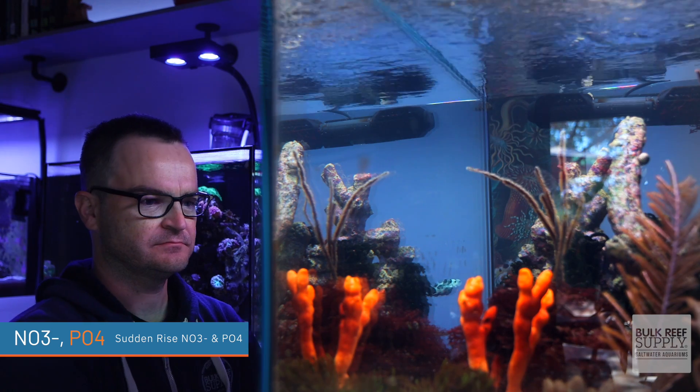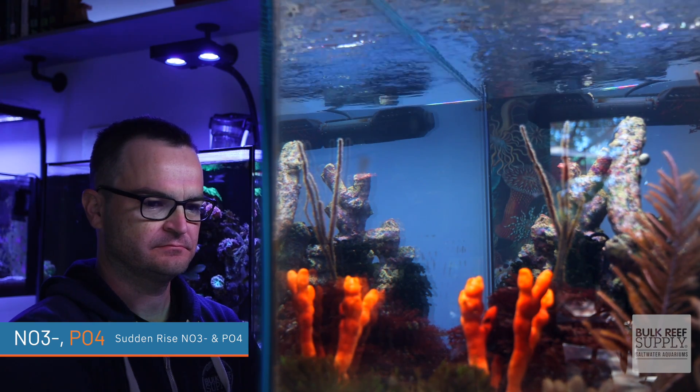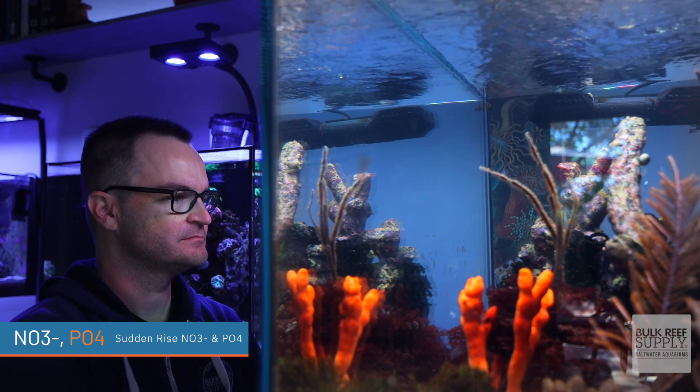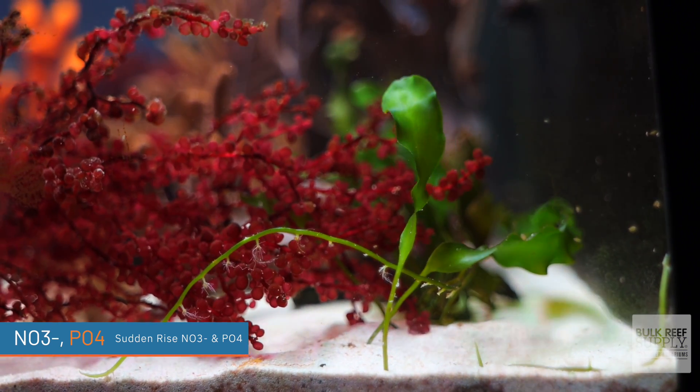The most likely explanation when nitrates and phosphates rise quickly is some sort of die-off in your tank, because if they rise slowly, typically you're overfeeding or you don't have enough filtration. But if everything's normal and they shoot up out of nowhere, maybe something has died. So what can you do? First, scour your tank to find and remove the source of death. If you can't find anything, you'll probably need to do large water changes, or now may be a good time to add some fast-growing macro algae.